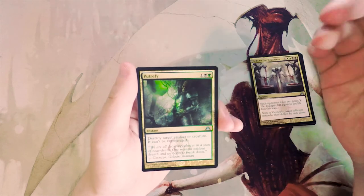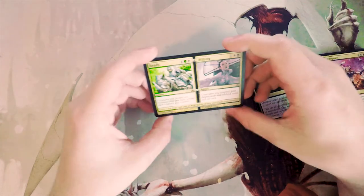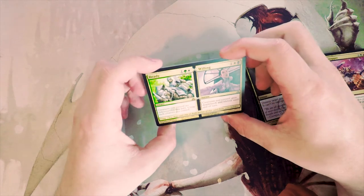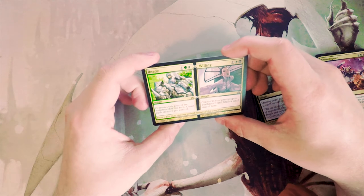Putrefy — one black and a green instant: destroy target artifact or creature; it can't be regenerated. I really like that card.